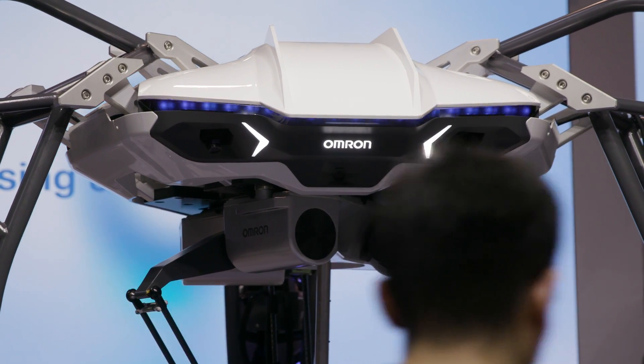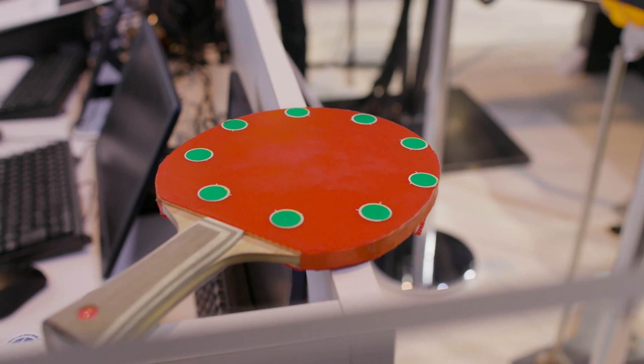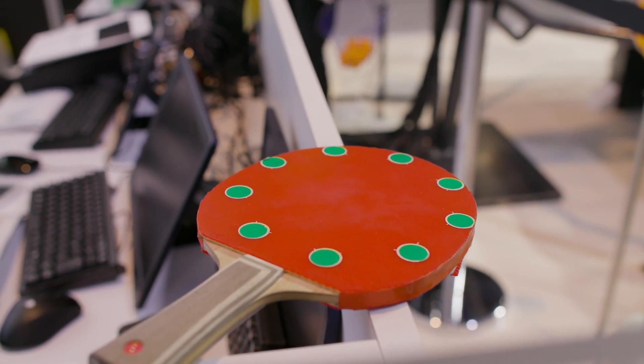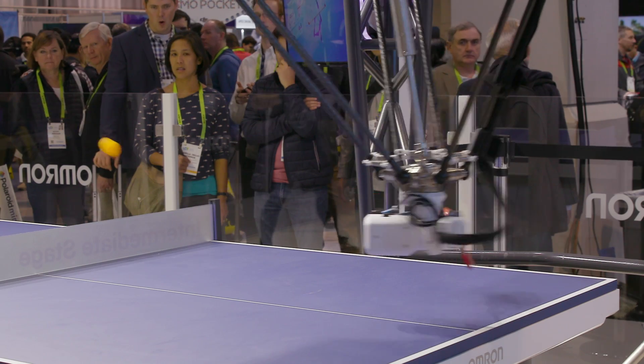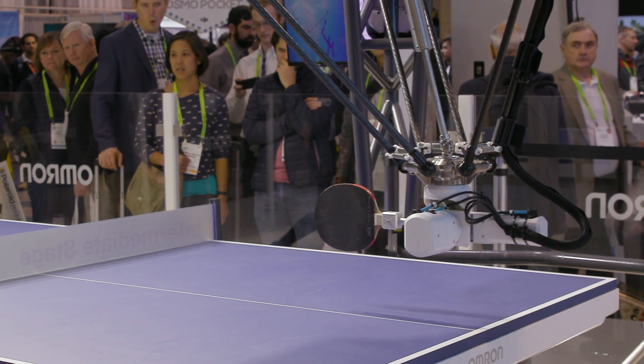Specifically what's new this time around: it's got five cameras instead of three, so it's able to track the ball, the human, and the bat much more accurately. They've even added green dots on the back to help it track. The robotic arm itself is also new — it's gained some extra rotational axes so it's able to strike back with its own spins.